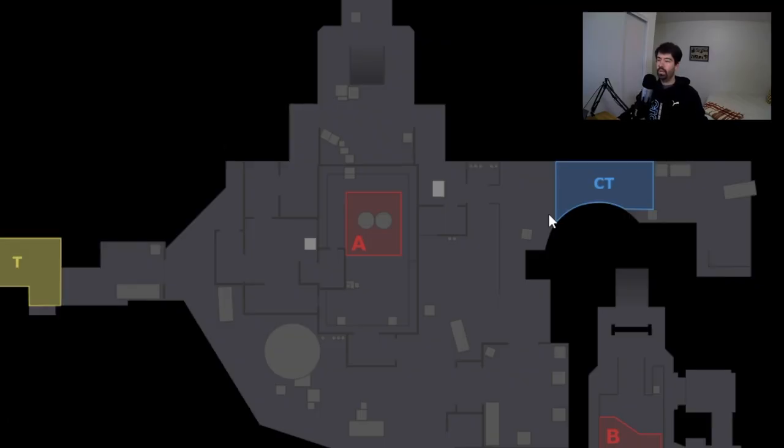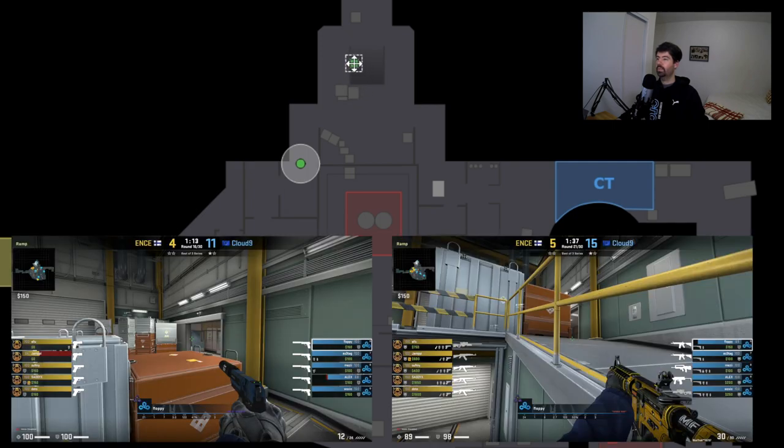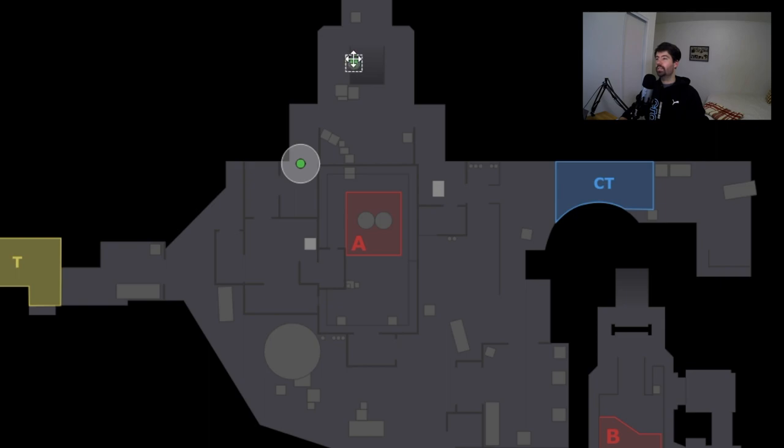Now let's talk about Nuke. Floppy's default is typically one of two things. First, he'll come in and drop a smoke that bounces down the ramp, then play headshot angles either behind the boxes on the railing or a bit down the ramp. After the initial engage, he heads down the ramp to B site where he can take any number of angles, typically around ramp, checking multiple directions and taking another engagement with advantage.